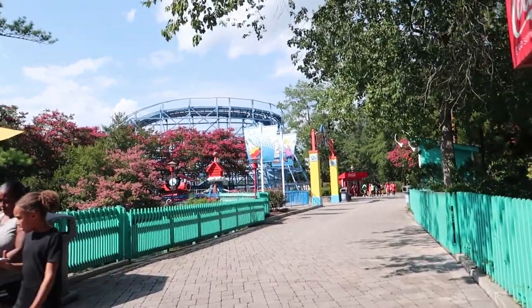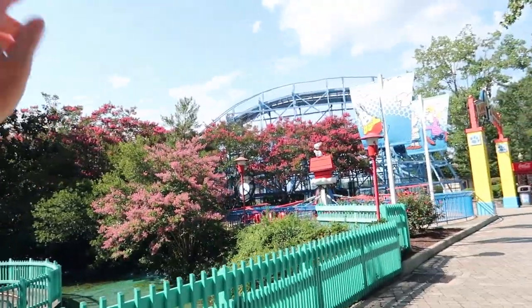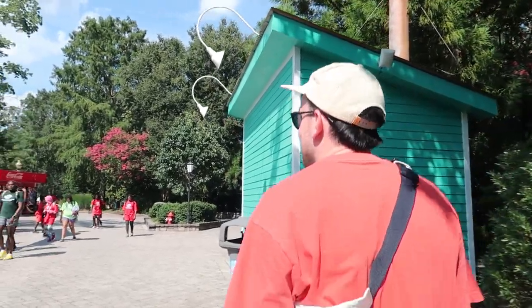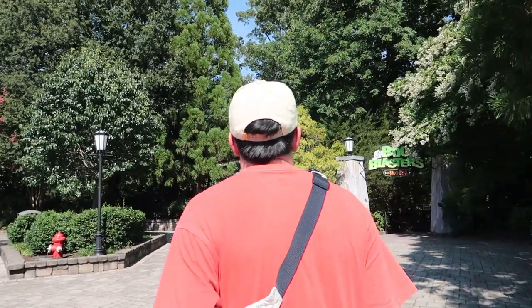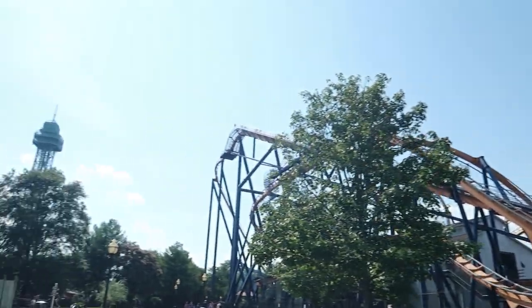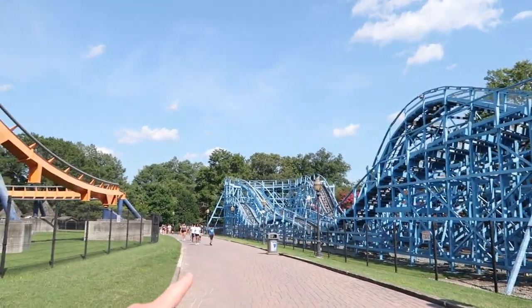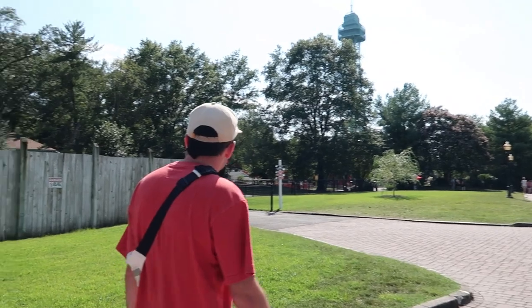We've got three more roller coasters to get on today: Dominator, the BnM floorless; Woodstock Express; and the Great Pumpkin Coaster that Wade doesn't get to go on because it's manufactured by Zamperla — he loves watching me on it because I get shaken around a bit. There are great views of Dominator, the BnM floorless coaster, around this section of the park. We're going to go on Woodstock Express now — I'm pretty sure it's a clone of the one we did yesterday at Carowinds but we both enjoyed that a lot.